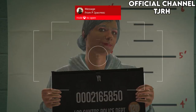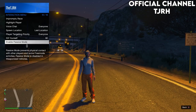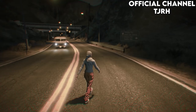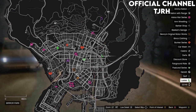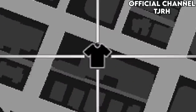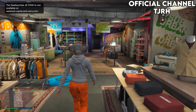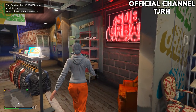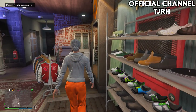Once you take the picture you should load into a public session. Once loaded in, enable passive mode so no one can mess you up whilst you're doing the glitch. Open your map to see if you have any clothing stores and if you do just go to one. But if you do not, find a new session and they should appear. Once you've made it to a clothing store, head inside and go to the accessories menu at the back of the store.